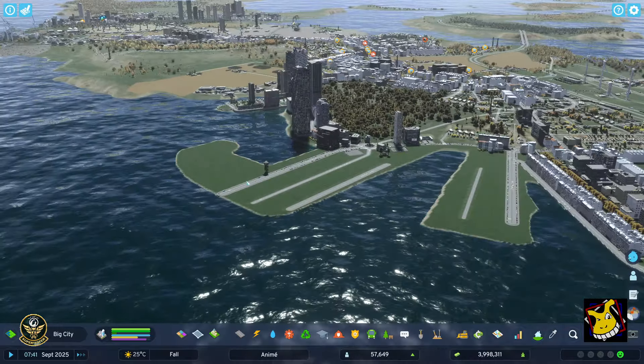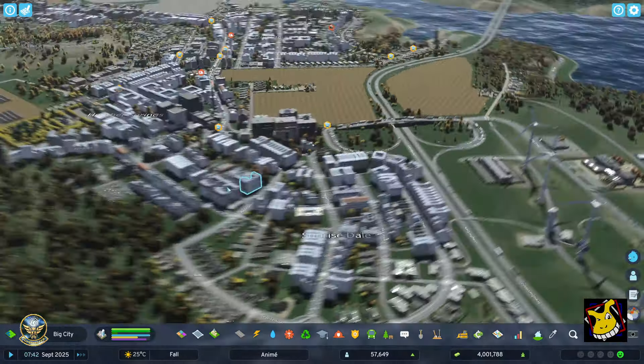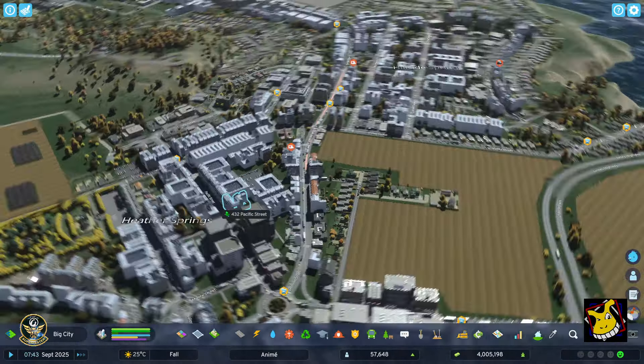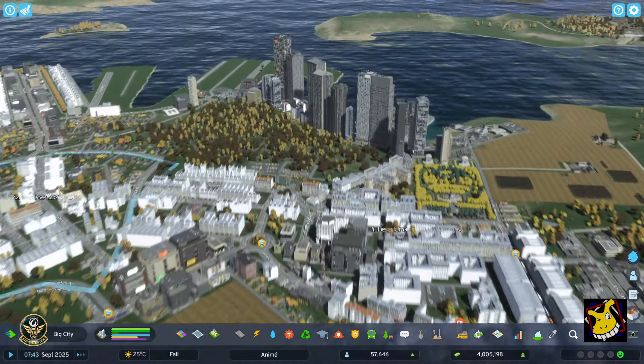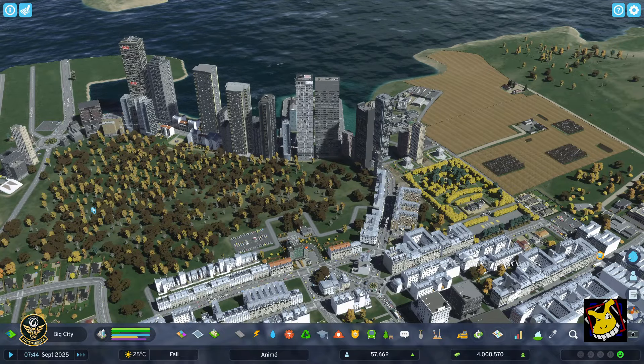I added this little peninsula, which I think will be the theme for the rest of it. I started that construction — I didn't want to show the ugly state, but you know, it is the ugly state. Trams will solve most of my problems right now, I just got to figure out the best route.